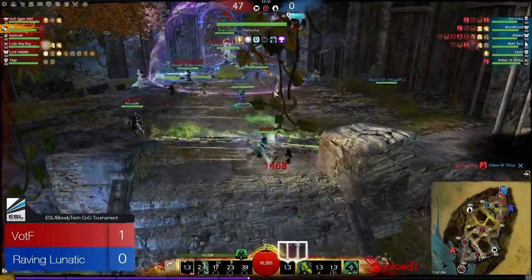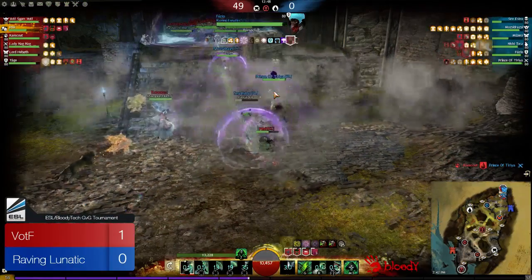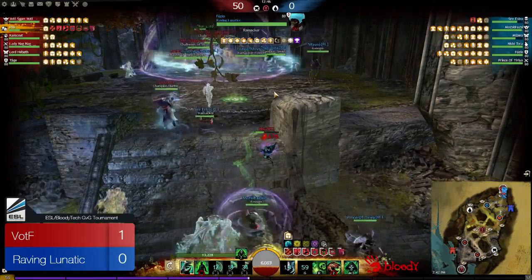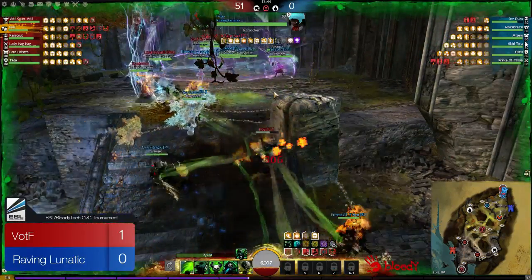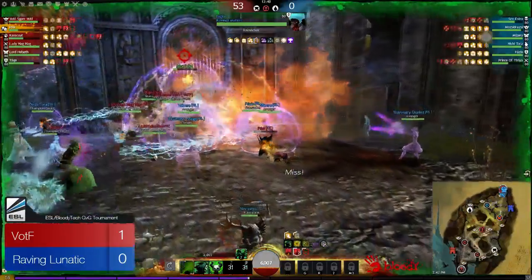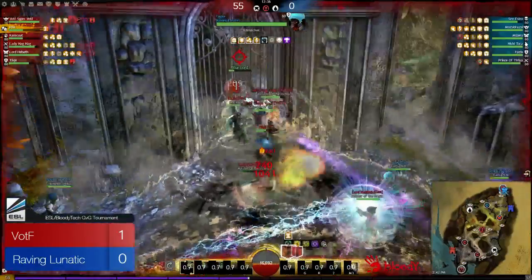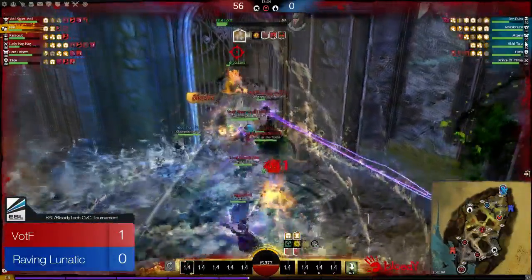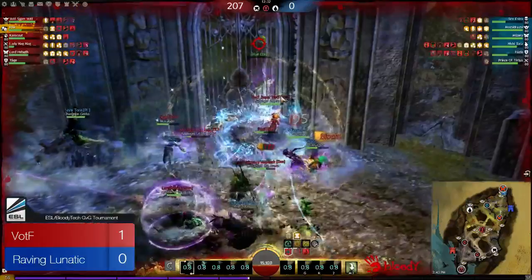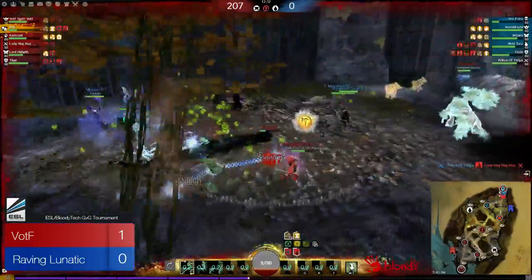Lady Nag Nag is already initiating on the lord, which is taking some AoE damage. There's not much damage except from Posi, who's at about a quarter health. Can Scout is slowly dropping as well, but the blue lord is also at a quarter health. The spike comes in — and the blue lord dies. Red team VotF takes a 2-0 victory moving forward.